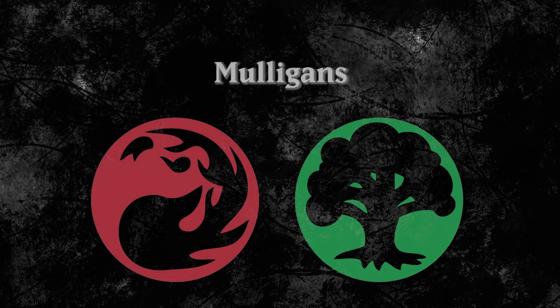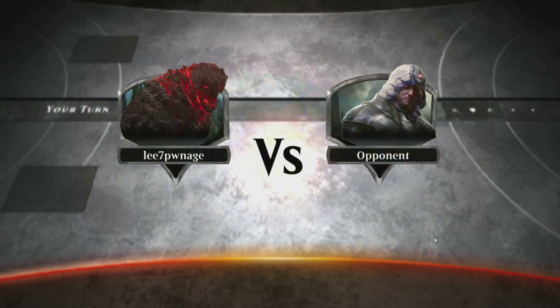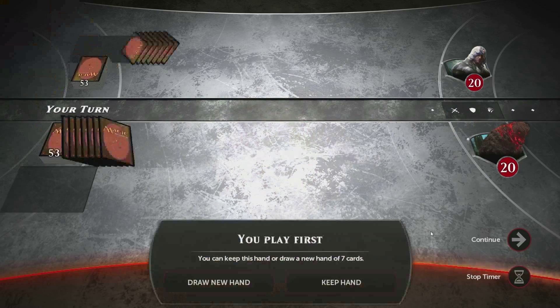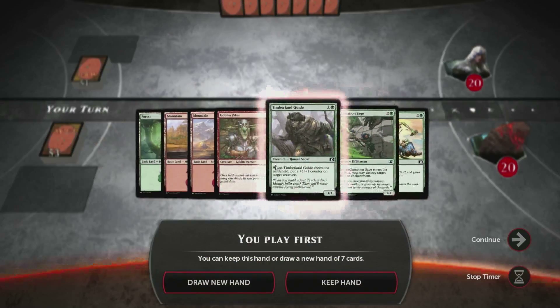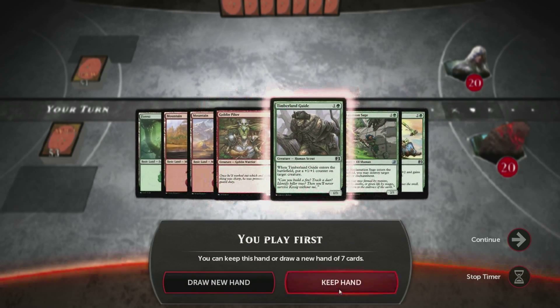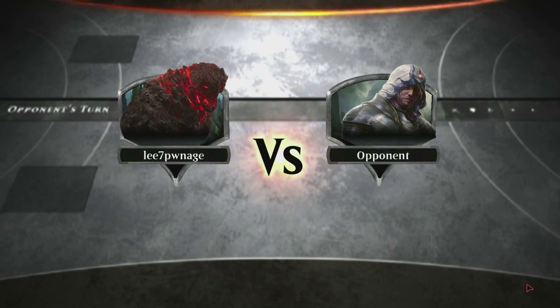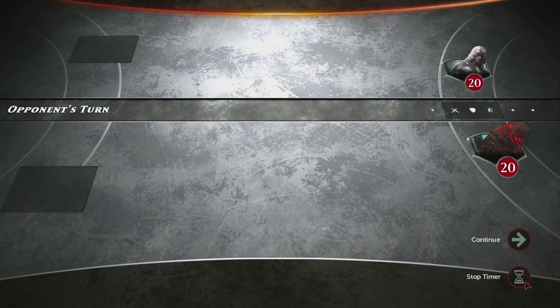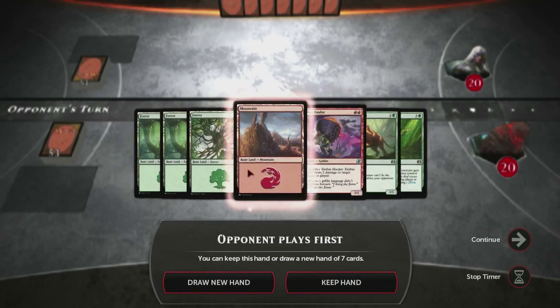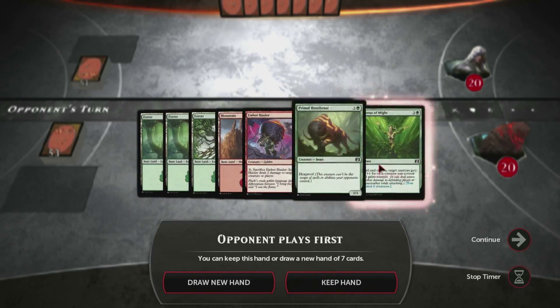Let's move on to mulligans. Red-green is an aggressive deck and as such you'll want to keep a hand that has multiple 2 or 3 drops that will allow you to get the beatdown going quickly. A combat trick is always a plus. You'll want to be careful though, as you want to make sure you can play your 2 drop. So if your hand is full of expensive creatures or a 2 drop you can't cast, it's better to throw it back and try again.